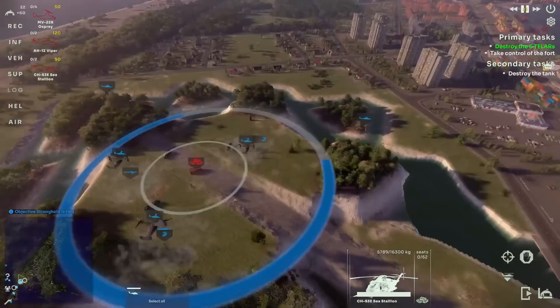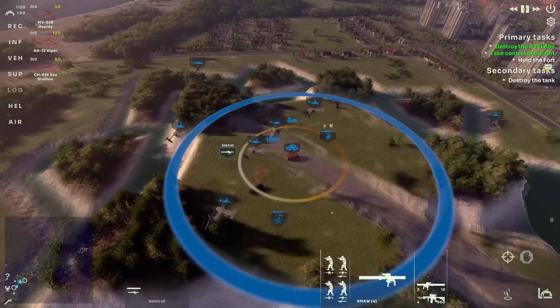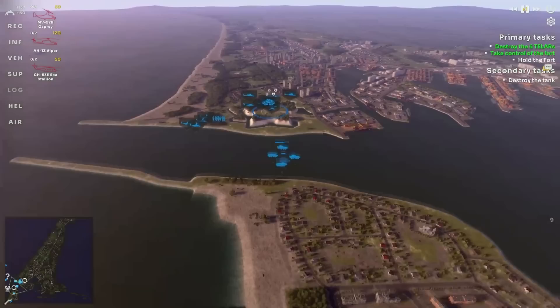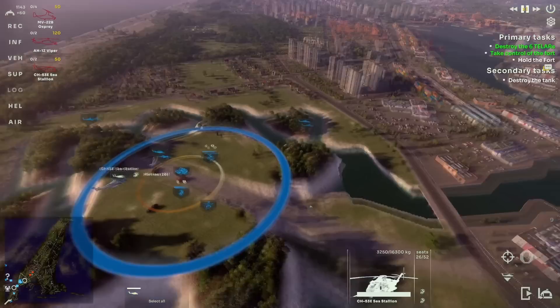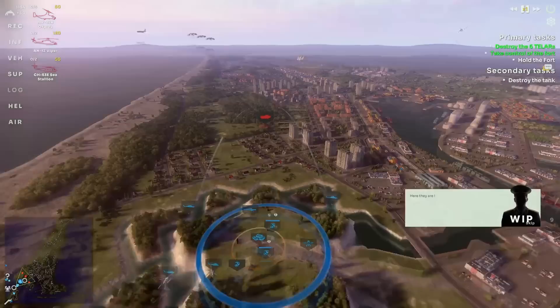Over here we can see a supply pile, and this supply pile is capturable. So if the enemy leaves behind supplies — and this also works in multiplayer — you can easily take those supplies and start resupplying your own troops from them, much like you would with the logistics unit in Wargame or Steel Division. But in this game you can also relocate those supplies. You can pick them up, bring them out to where you need them, and see how the situation develops. Maybe you're getting pushed back, in which case you pick up the supplies and move back. Or you can push the supplies further forward.